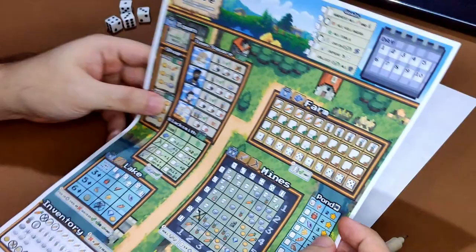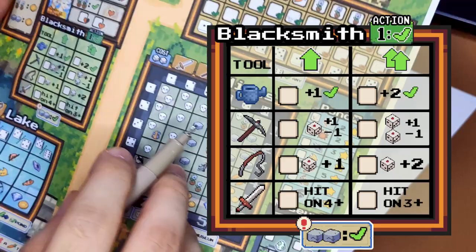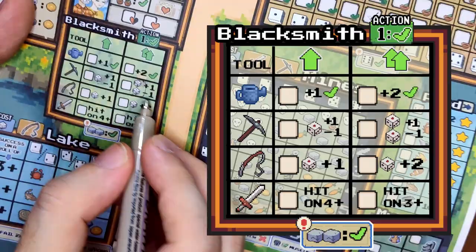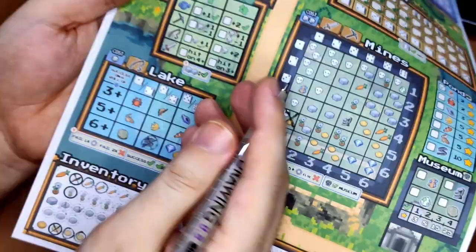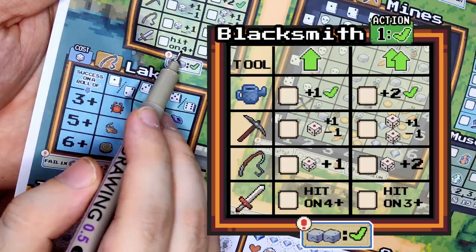Next, the pickaxe lets you control the dice result in the mine by adding or subtracting 1 from one die; level 2 lets you modify two dice. The fishing rod adds plus 1 to your roll result in the lake, making it easier to catch fish. The sword reduces the monster-defeating threshold from 5-plus down to 4-plus; level 2 reduces it further to 3-plus.